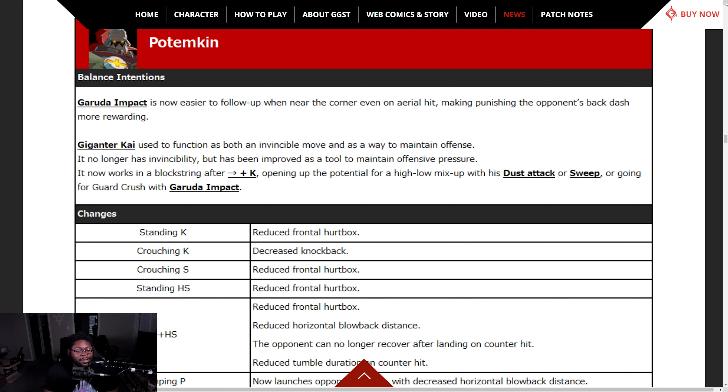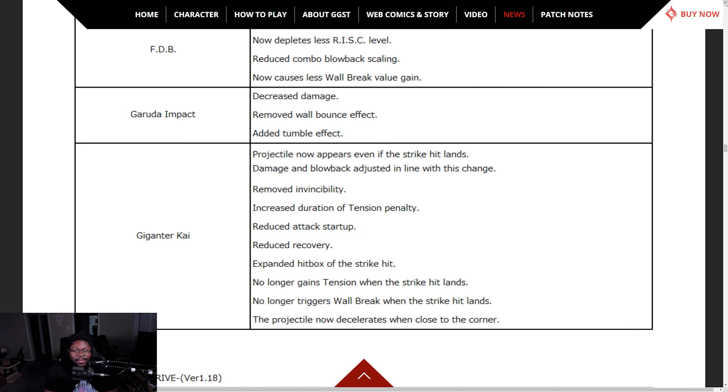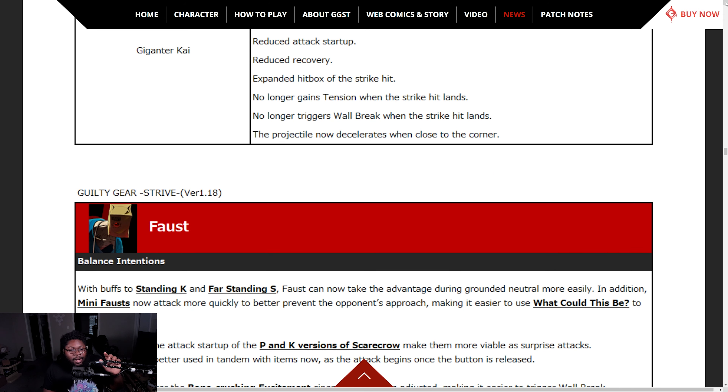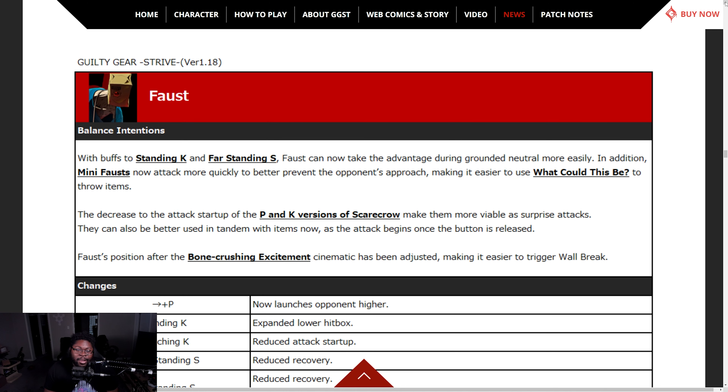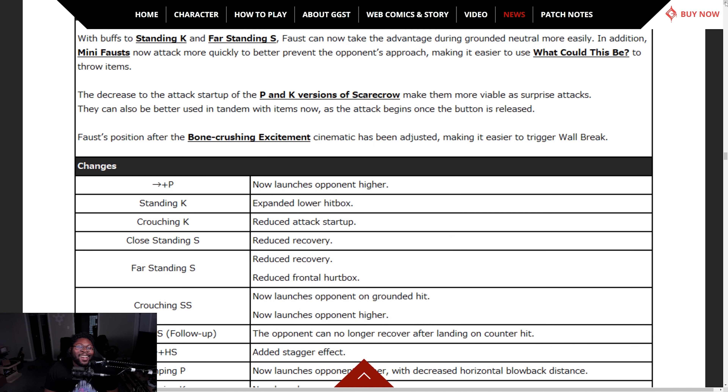We're going to skip some of these. If y'all are curious, I'll put a link in the description. We're reading the balance intentions until we get to Ram — because that's my girl, yes I'm biased. Faust — with buffs to standing K and far standing slash, Faust can now take advantage during grounded neutral more easily. Many Fausts now attack more quickly to better prevent the opponent's approach. Decreased the attack startup of the P and K versions of Scarecrow to make them more viable as surprise attacks.